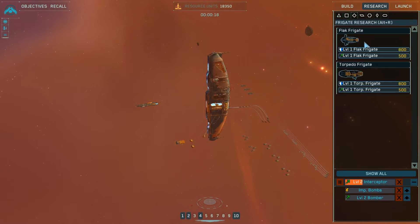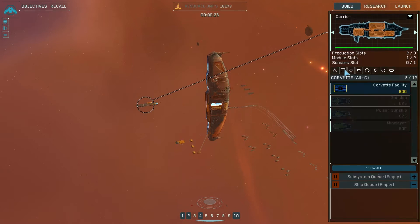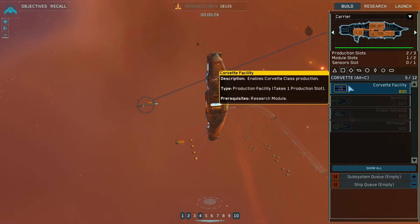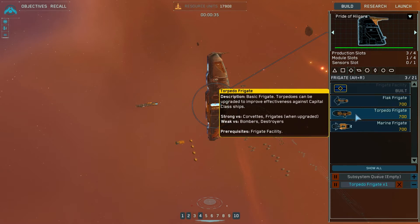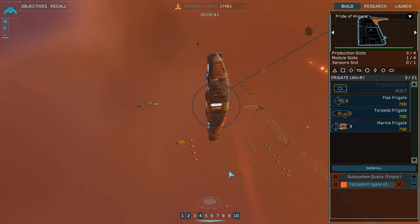Mine layer, I don't really care about. Torpedo frigate — you say? That's the carrier. What do we want to do here? Let's build like 5 of those.